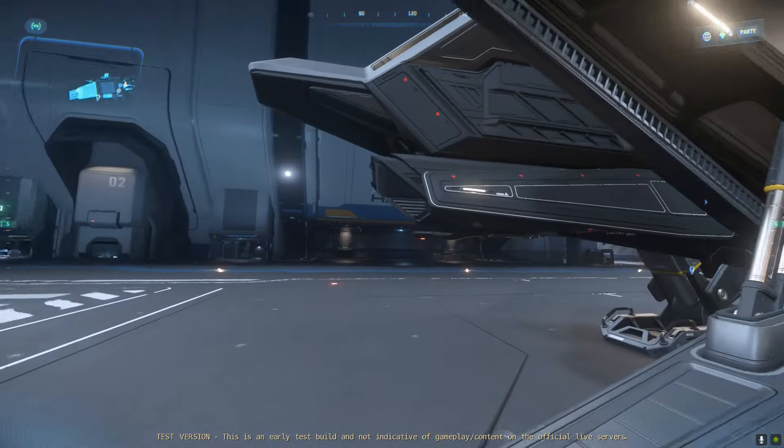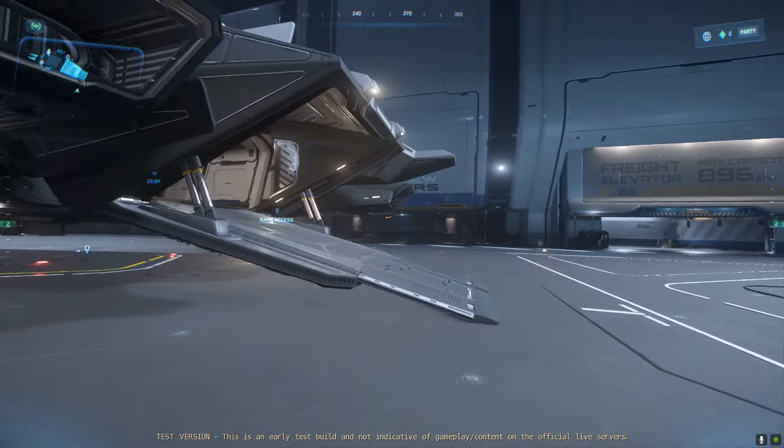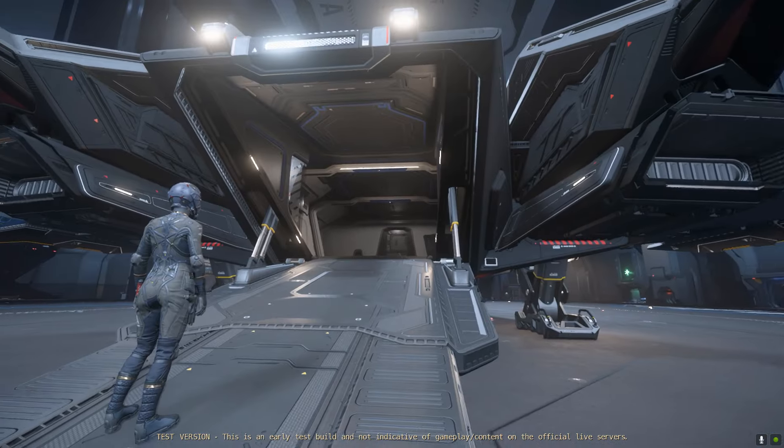Looking at the ramp, it was indeed quite narrow, and I did wonder what vehicles could fit on board. Maybe you could get an Ursa, though I don't think you could.